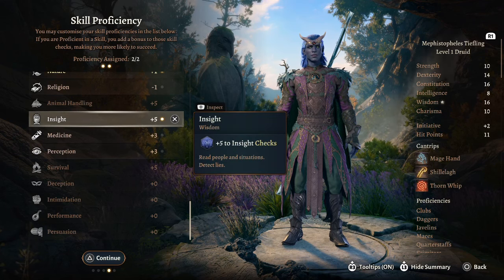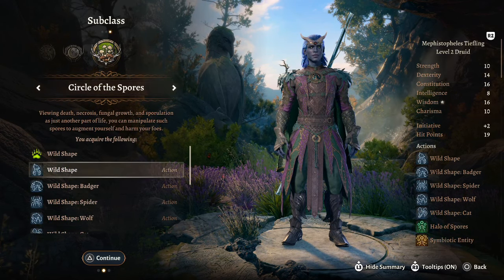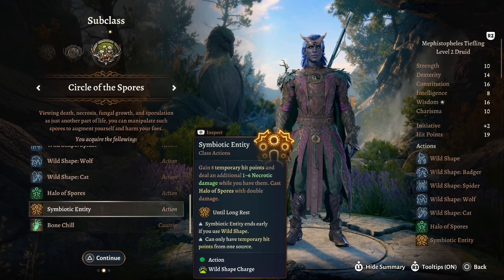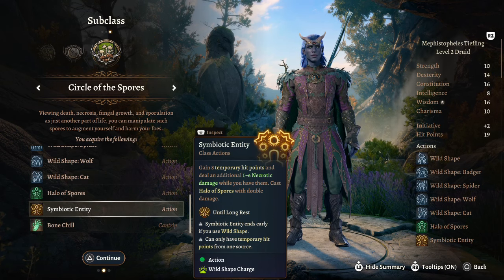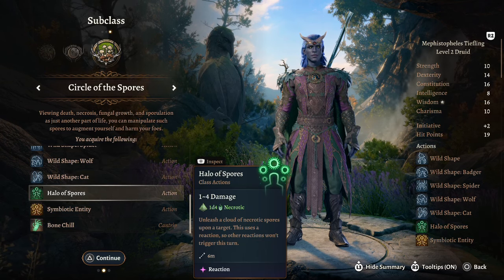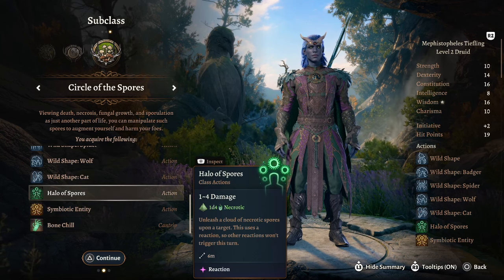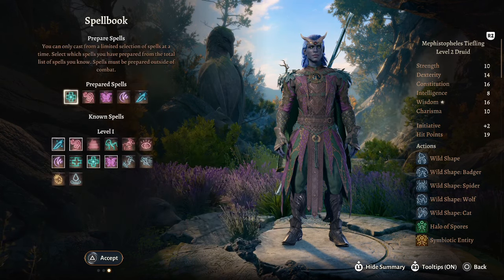At druid level 2 we unlock our specializations and this brings us to Circle of Spores. You also have access to wild shape if you wish, but more importantly we get bone chill, symbiotic entity, and halo of spores. Symbiotic entity gives you an additional 1 to 6 necrotic damage while activated and 8 temporary hit points, using one of your wild shape charges. This affects halo of spores — a move you can use on your turn that uses your reaction, meaning you can use your action, bonus action, and reaction all in one turn. It's a nice 1 to 4 damage, doubled with symbiotic entity.